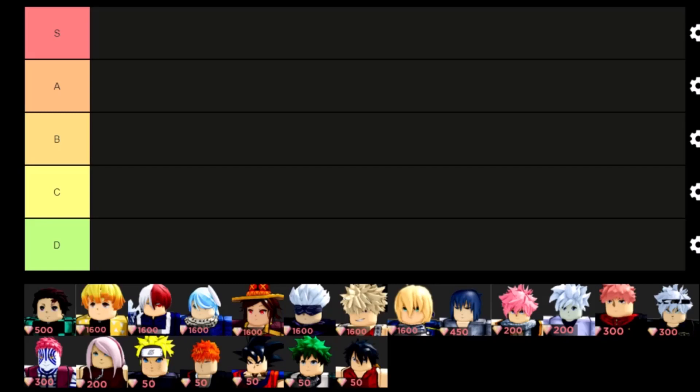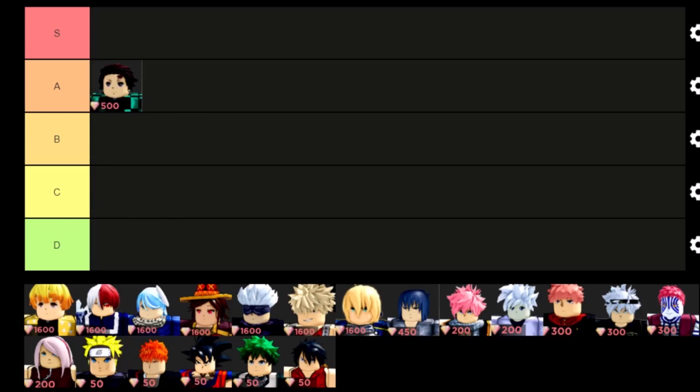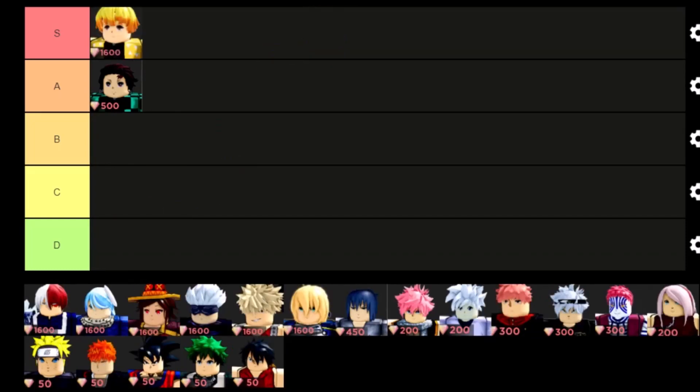We're gonna be starting off with Tanjiro — probably gonna put him in A tier. We'll actually be able to get him for free because he is in the daily rewards, which is pretty cool. He is a decent character overall, definitely not meta but pretty solid, and he costs 500 gems.